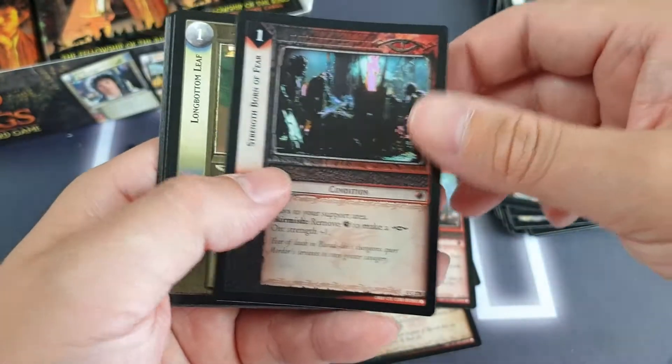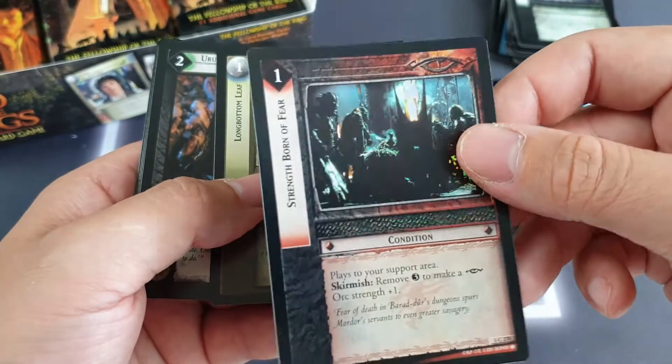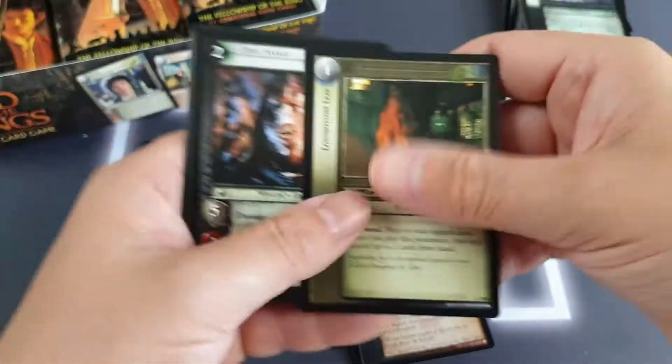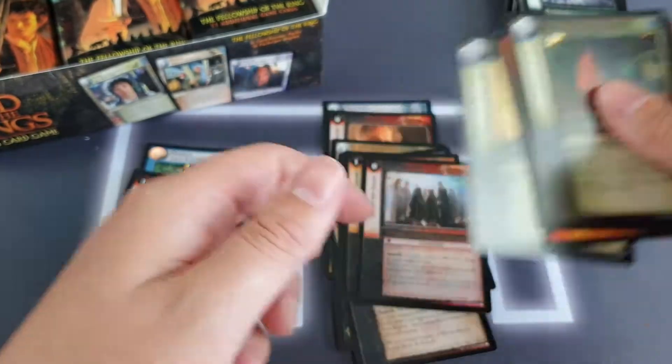Flicking through the commons — oh, is that another foil? Yes it is! They're so hard to make out. We've got another foil there — Strength Born of Fear. And there's a One Ring! I was missing one of those from the starter decks, so that'll fill that in nicely.